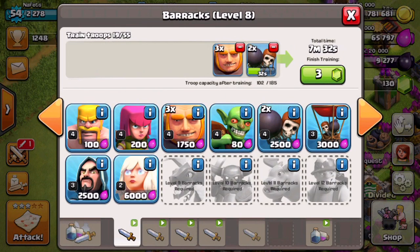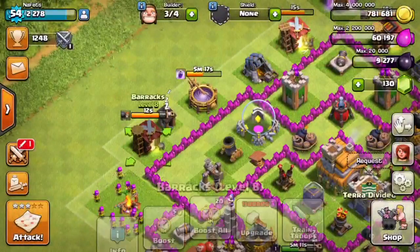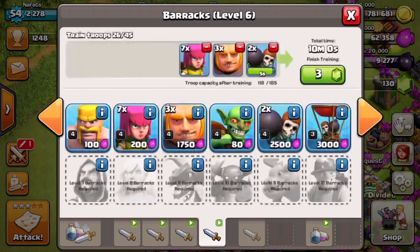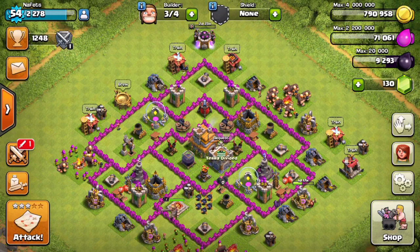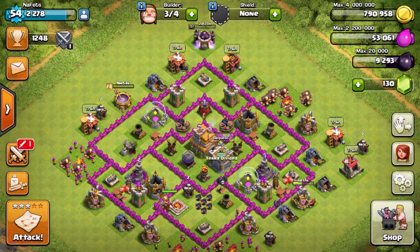So that's how I do my attacks — go watch the other video, you guys can see the attacks. Here's what I do: 2 wall breakers in each barracks, 3 giants in each barracks, 7 archers. I already have some archers in the camp, so I'll see you guys when I'm already trained up. Okay guys, 3 builders — let's decide what to do with them. Once we upgrade what we are going to upgrade, we'll call it a day.